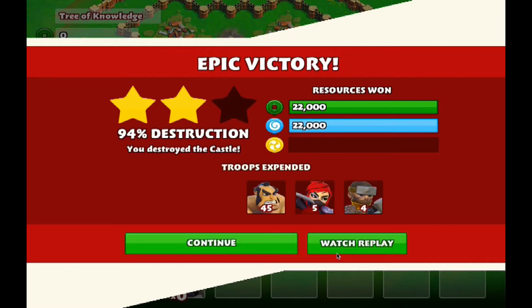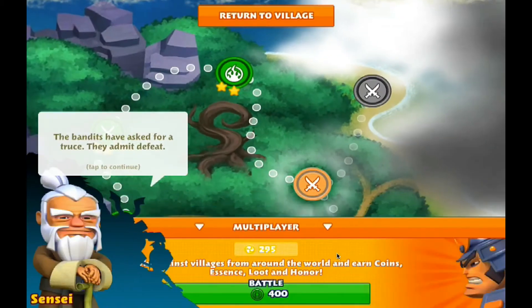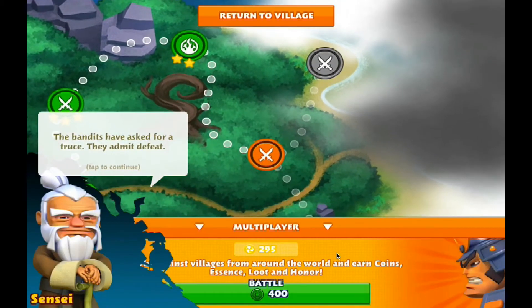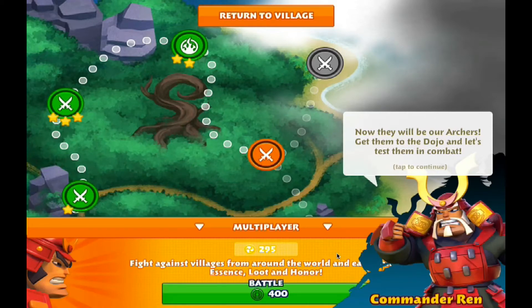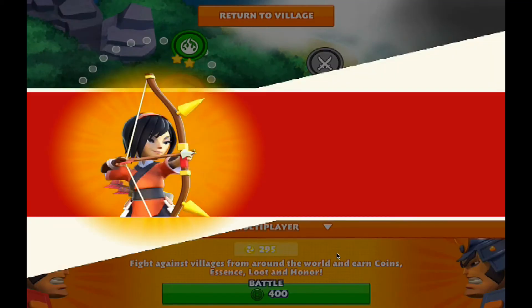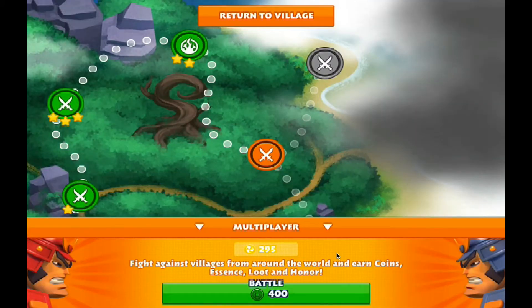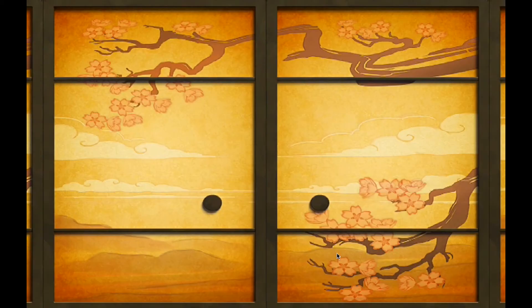So we retreated right there — 94%, we got all the money. And the best part: we unlocked archers! I've actually been waiting for this a while. I've heard from a lot of other people that play the game that archers are a sweet unit, so I can't wait to use them. We finally got the archer — yes, pretty psyched about that!